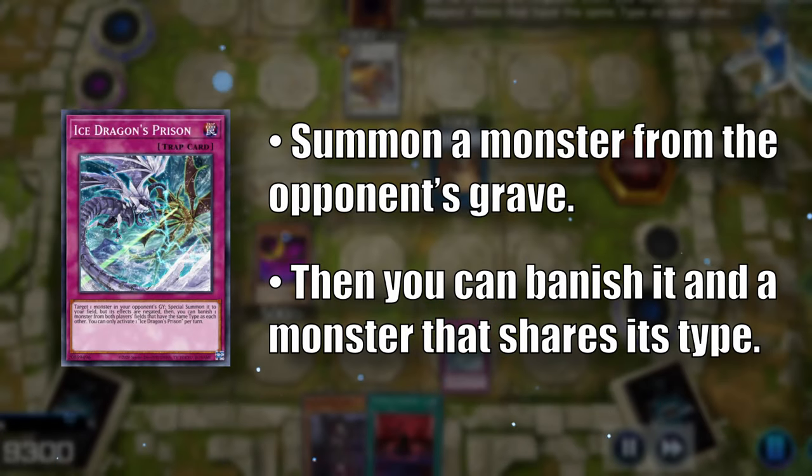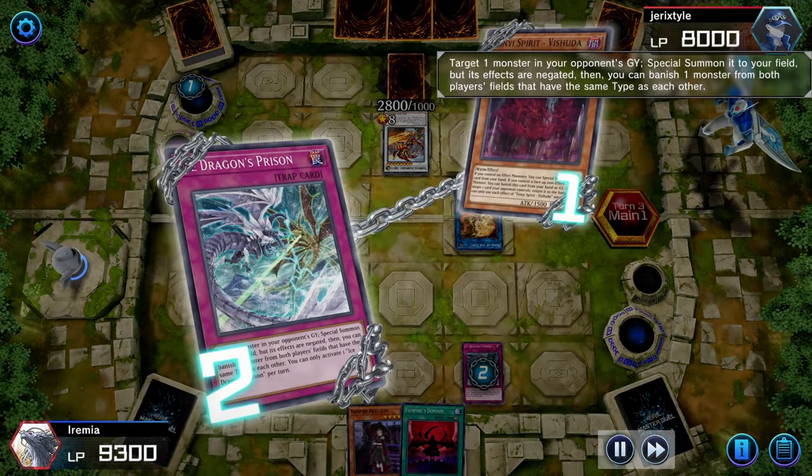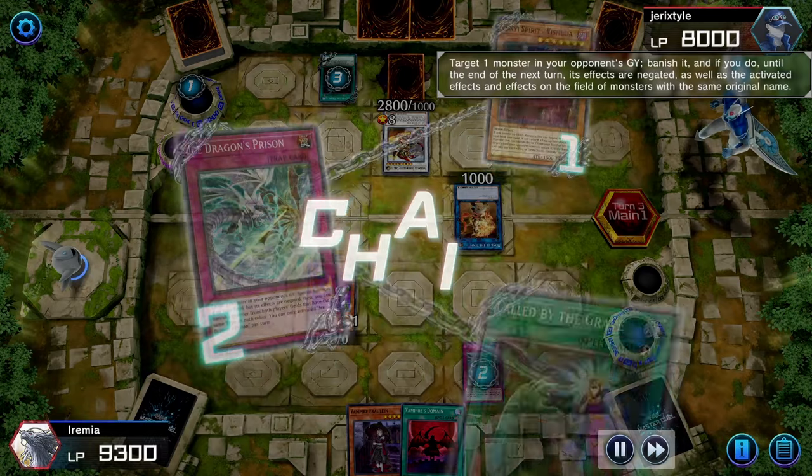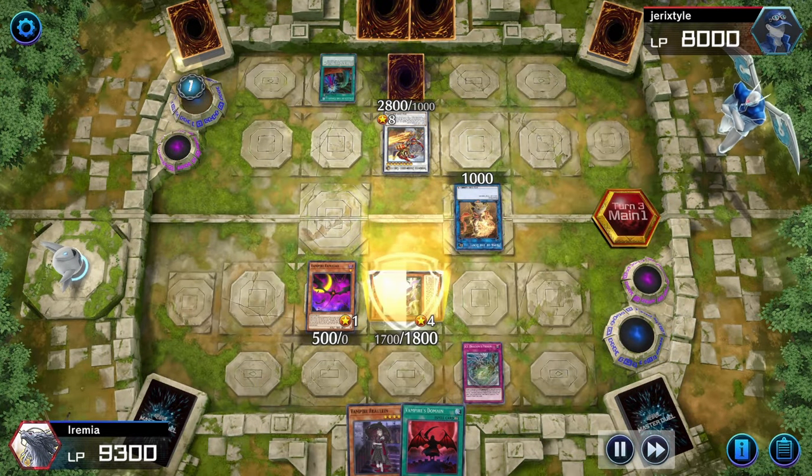Ice Dragon's Prison can summon a monster from their graveyard and then banish an opponent's monster that shares a type with it. They can banish Retainer, but we can banish their Chi Xiao — seems like a pretty good trade to me.